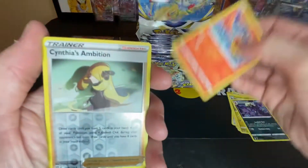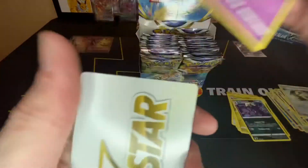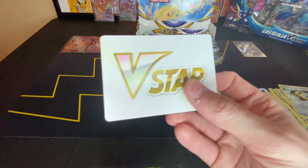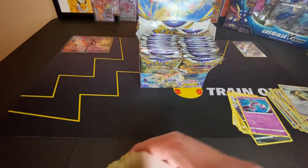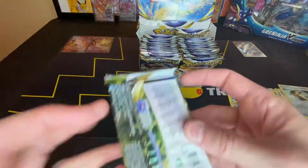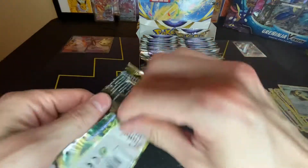Magmar, Cynthia's Ambition, and a non-holo Mewtwo. Oh, that was the first V-Star marker out of the whole box. That takes the place of the Energy if you get one of those and are wondering what it is.